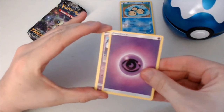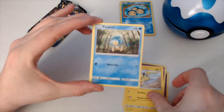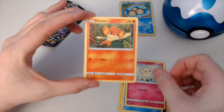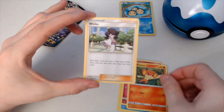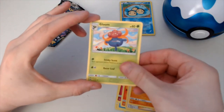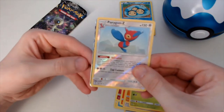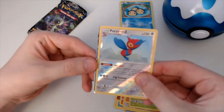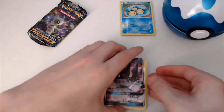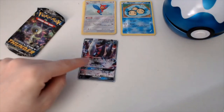Psychic Energy, Croagunk, Pikachu, Panpour, Cutiefly, Pansear, Wicke, Lunatone, Gloom — and Porygon-Z is a record! Oh, whoa whoa whoa — it is Dark Rai GX! So yeah, probably the best card of the video.